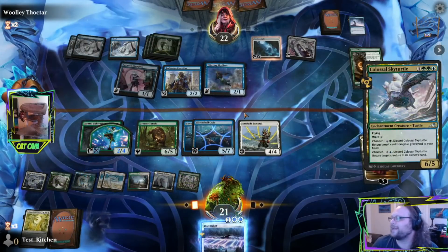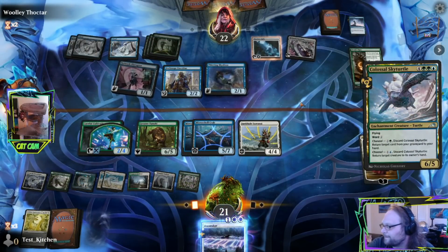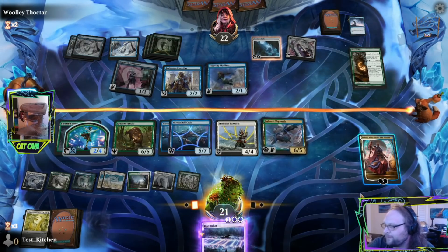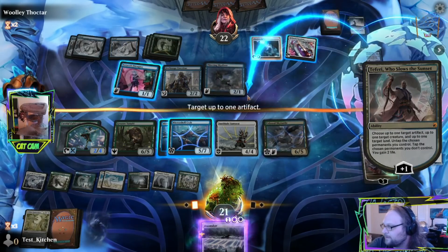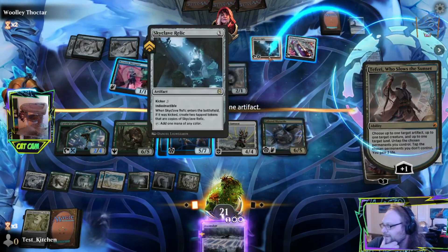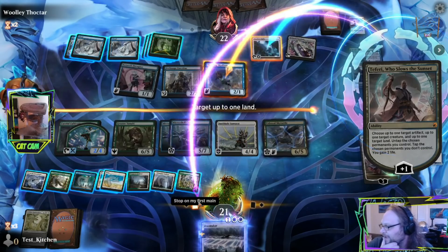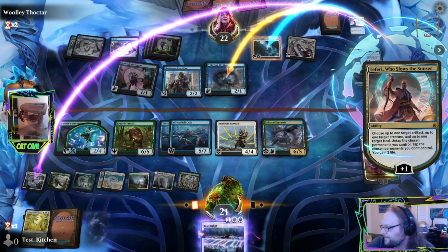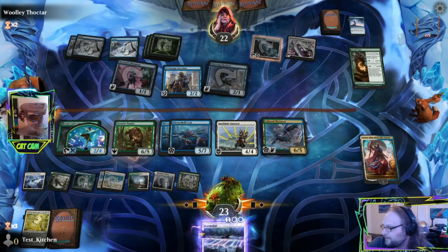I should've tapped the guy. Choose up to one target artifact and tap it, creature and tap it, and one land and untap it — I guess it's the cave. Sure. Should be just coming in with cave. What now? What now, woolly Thoctor? I like that card — it's like a three-mana 5/4 in Naya colors. That used to be a really playable magic card, even if you had to work to get it in terms of colors.